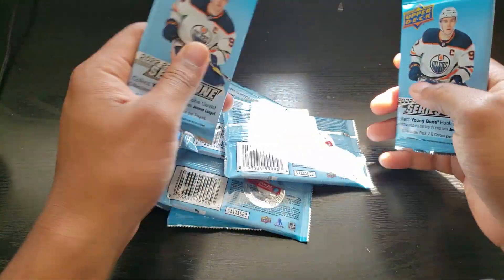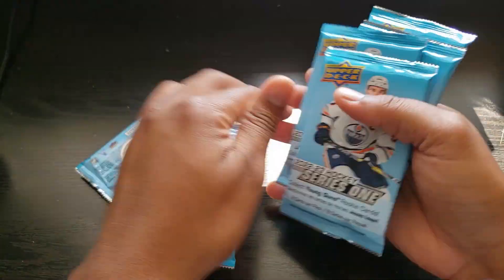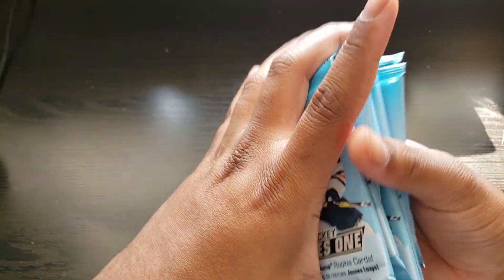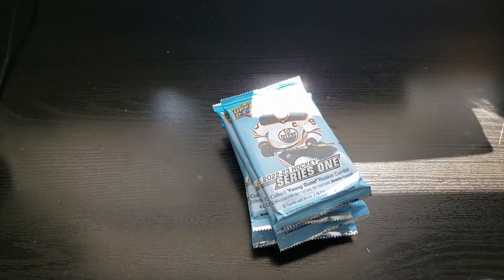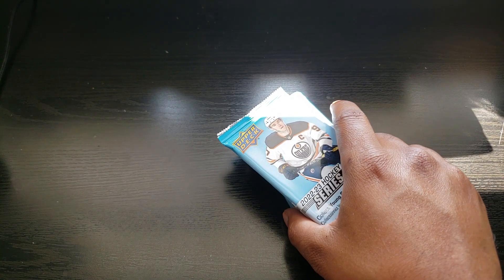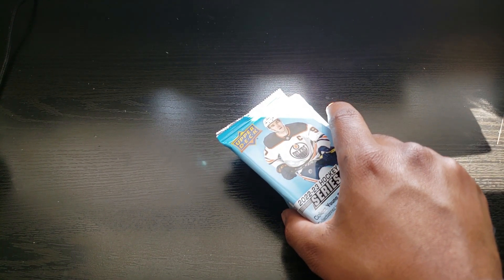What's up guys, welcome back to my channel. Today we're opening up eight Series 1 2022-23 packs. We are looking for Young Guns - Matt Bernier, Matt Boldy, Owen Power are the top ones we're after.